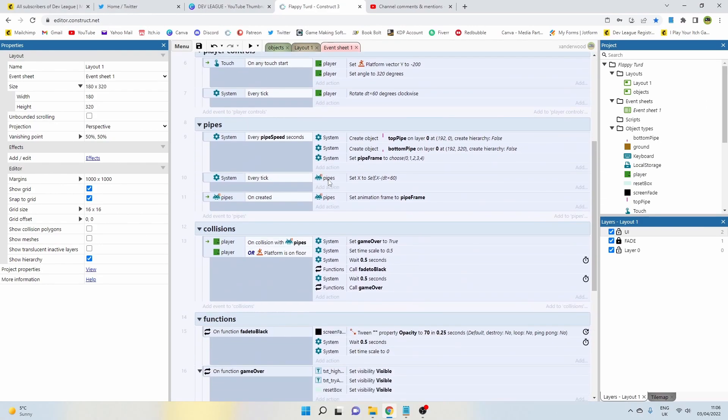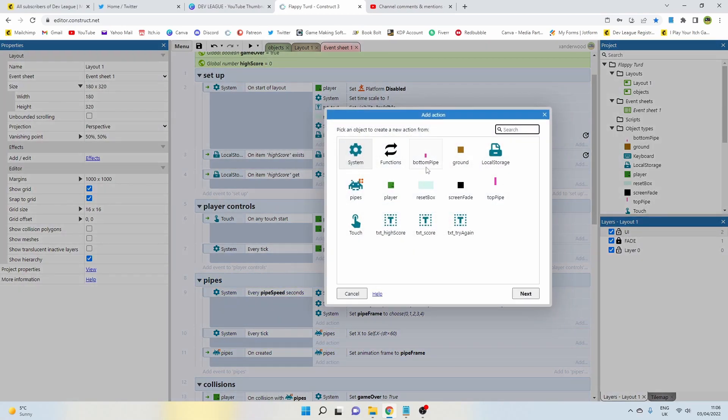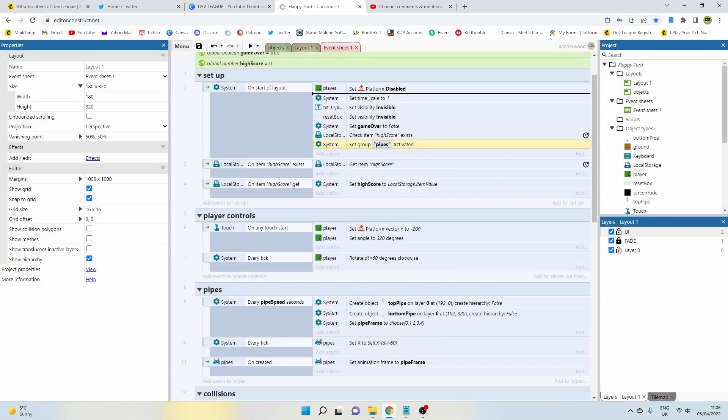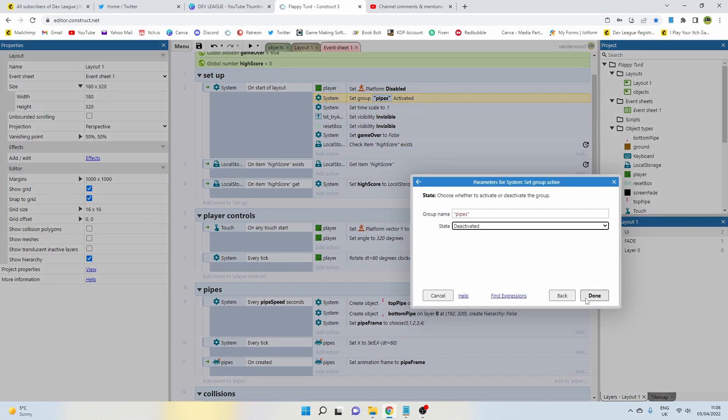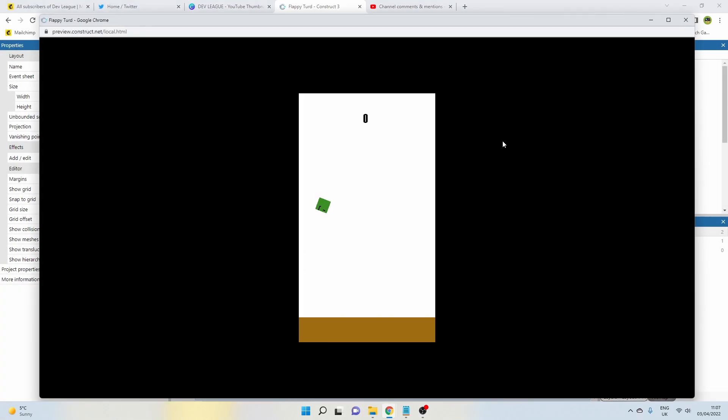However, the pipes are still going to come through. Go down to the pipes section — every pipe-speed seconds we create these objects. We only want this to run when the game has started, so we'll disable the pipes group until we're ready. Add an action: go to System, set group active, select the 'pipes' group and deactivate it. Now when we play, the pipes won't spawn or move because the group isn't active.